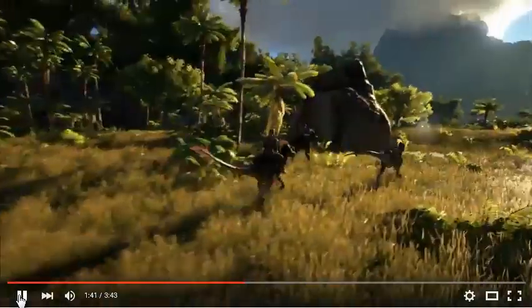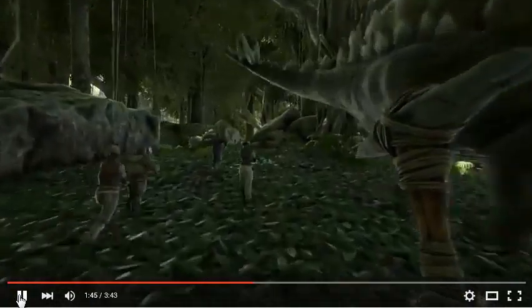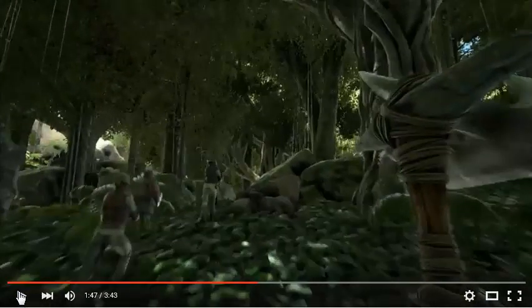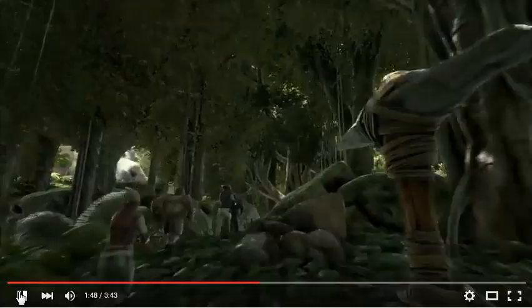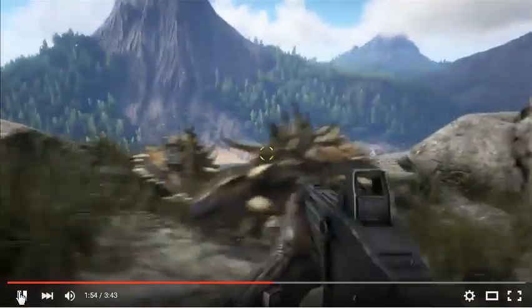You can have a map and a compass at the same time in your hand. You can ride dinosaurs and tame dinosaurs. You can see there is a fat guy in the distance — basically you have the choice to customize your character's color and shape.